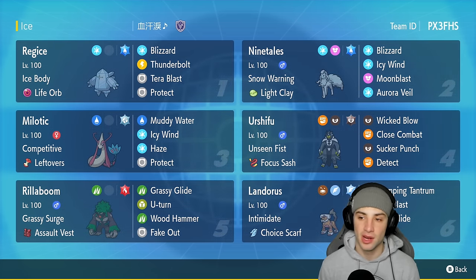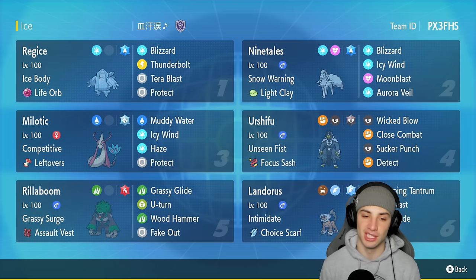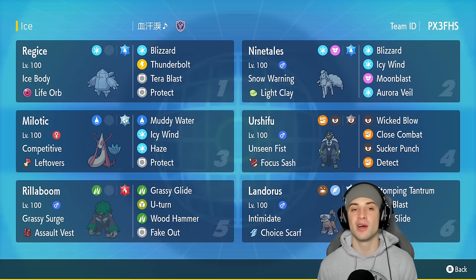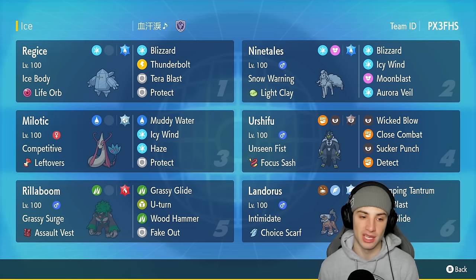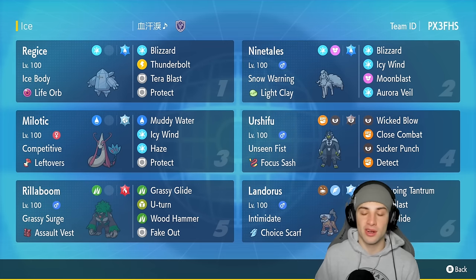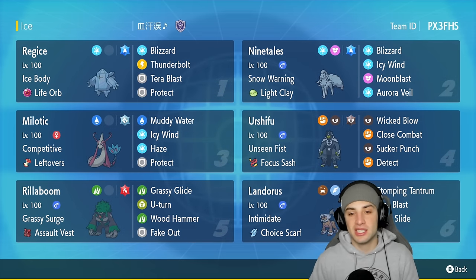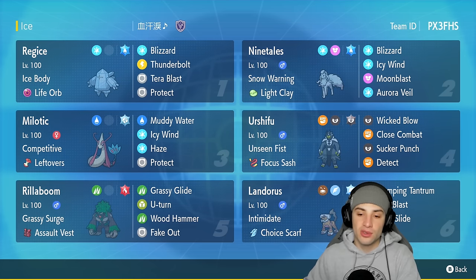Ninetales' other moves are Moon Blast, Icy Wind for speed control, and Blizzard. Another Pokemon on today's team is Milotic with Competitive and Leftovers, running Muddy Water, Icy Wind, Haze, and Surf — great for dealing with Iron Hands and Dondozo, and on top of that, dealing with Intimidate from Incineroar.